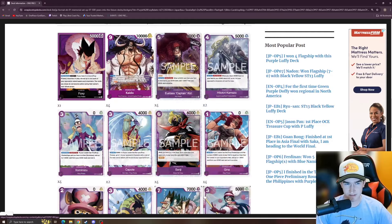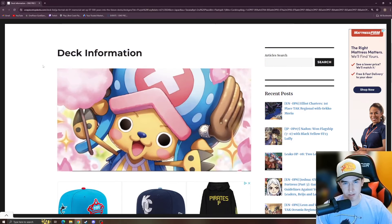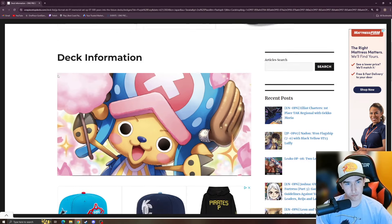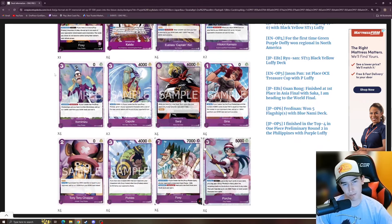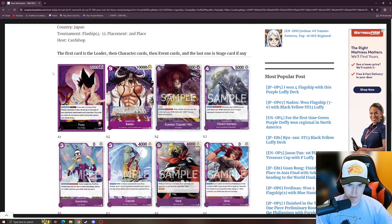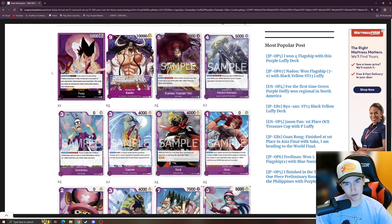That's pretty much it, guys. I wanted to celebrate EB01 coming out next week and take a look at some lists and how it's affected the meta in Japan, with predictions for how it'll affect things here. I'm really excited for most of these decks — especially Red-Purple Law, and that or Black-Yellow Luffy will probably be my pick. If you like content like this, please like and subscribe and we'll see you guys later.